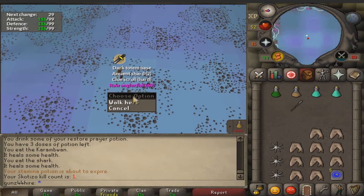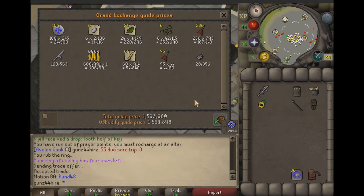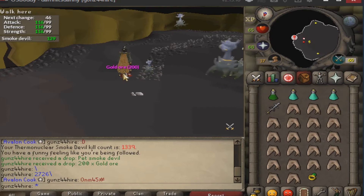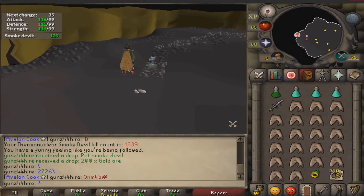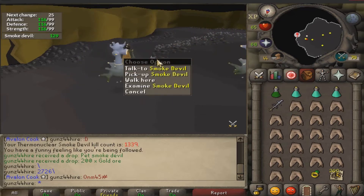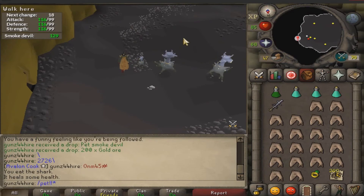We did a Cerdomin duo — this is the total loot from a long trip. We did 55 kills, pretty well for my first duo. Oh my god guys — I just entered the room, killed my first Smoke Devil of the day and I got a pet! No joke, I didn't even have my recorder ready. I finally achieved every slayer boss pet — well, I still need the Abyssal Sire, but almost. I'm so excited, thank you!